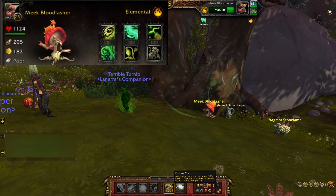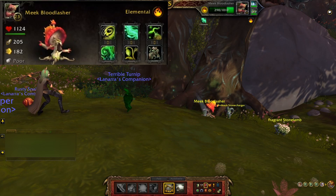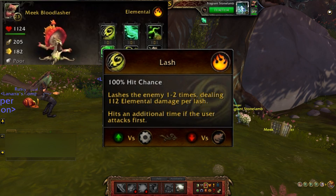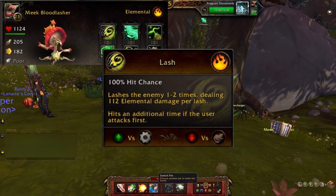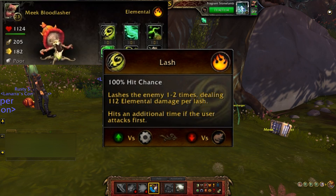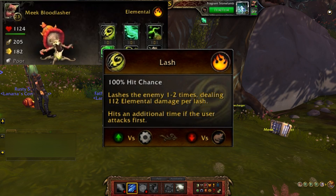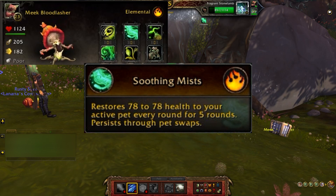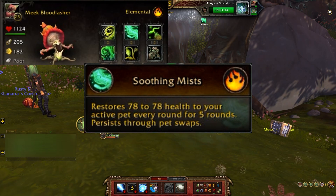The Meek Blood Lasher is an elemental type battle pet. Its first ability is Lash — a 100% hit chance that lashes the enemy one to two times, dealing 112 elemental damage per lash, and hits an additional time if the user attacks first. This is good against mechanical, not so good against critter. Next you have Soothing Mist, which restores 78 health to your active pet every round for five rounds and persists through pet swaps.